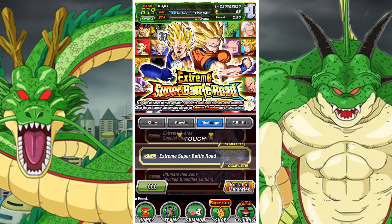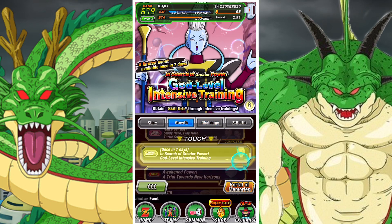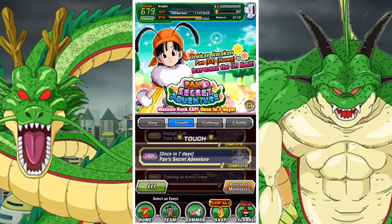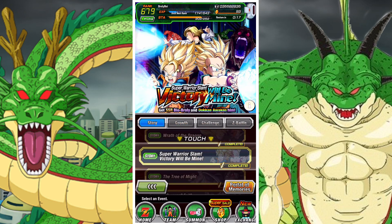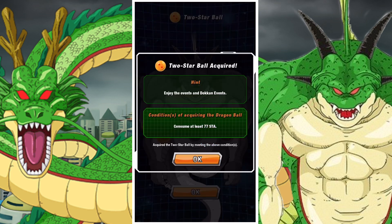The quickest and easiest way to get this done is going to be to do the Pan event. Doing the Pan event can use up to 80 or 100 stamina at a time, so that's generally speaking going to be the easiest way to get it done. As you can see I have the Dragon Ball and we got it done — use 77 stamina, really nothing too crazy.